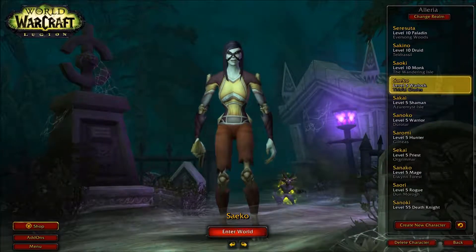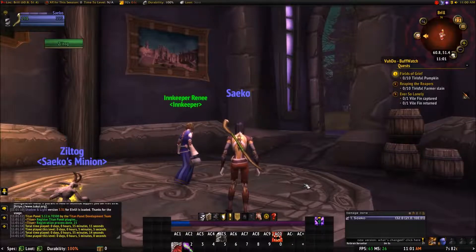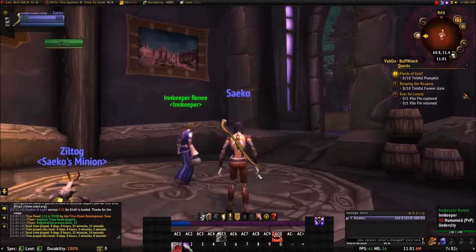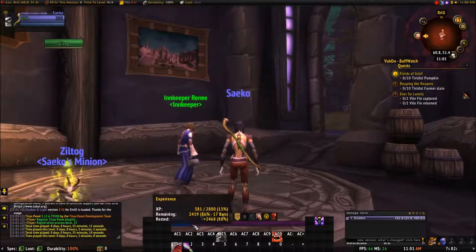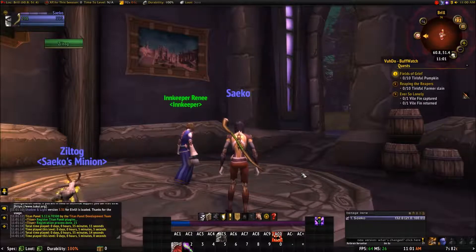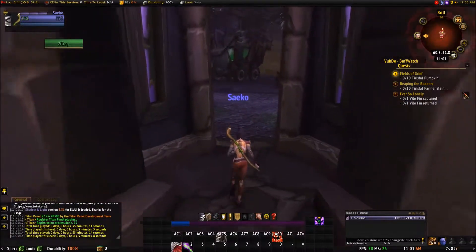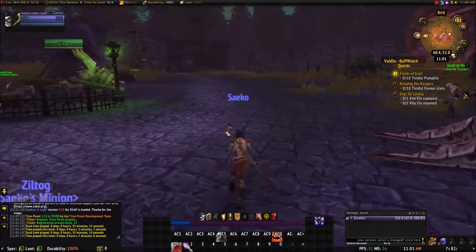If you remember last time, we traveled all the way up to Brill to find an inn to log out in so we could gain rest XP. If you recall, my experience bar after the blue was a clear gray — now it's purple, indicating that I have rest XP. So we have the rest XP. We're not picking up that quest because this isn't where we're supposed to be yet.